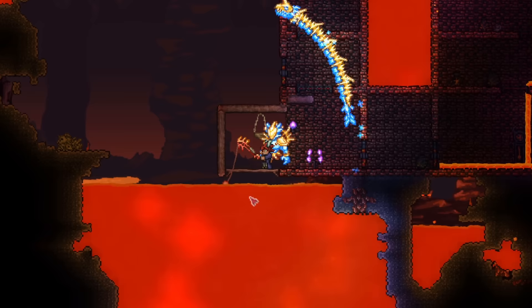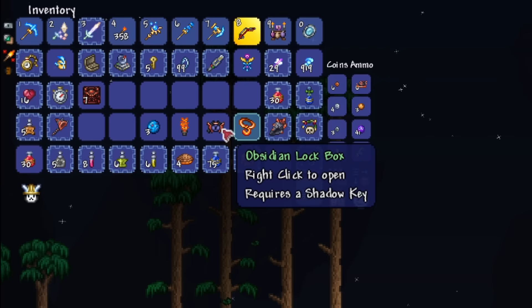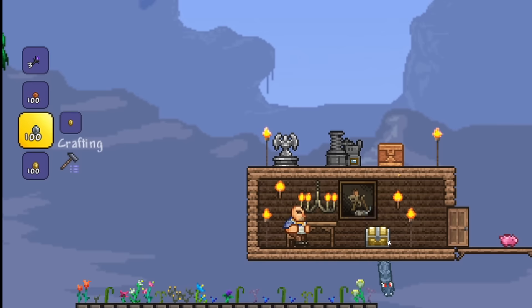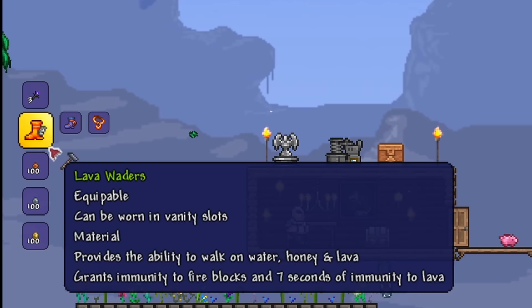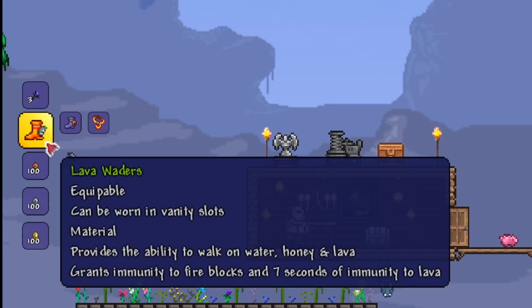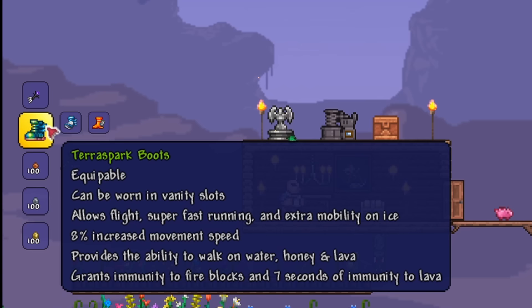I'm not going to deny that the lava charm is still the most annoying part of this recipe. Anyway, let's assume that you've gotten your lava charm — it's finally time to assemble the TerraSpark boots. Combine the obsidian skull, the lava charm, and the water walking boots in any order. They can be combined with each other differently, but merging all three gets you the lava waders in the end. Finally, combine the lava waders with the Frostbark boots for your reward: the amazing TerraSpark boots.